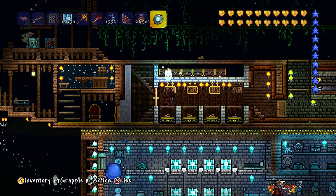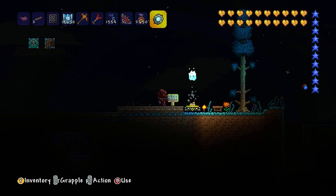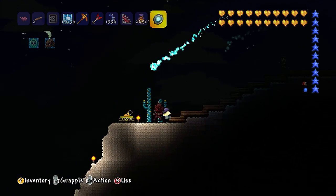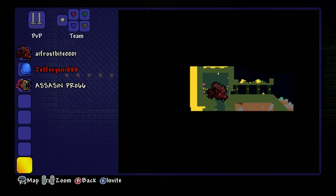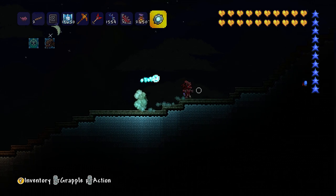So the first one - hollowed cave and the dungeon. All right, it says go to the left. So over here is the dungeon and the hollowed cave. That's the dungeon. I suppose the hollowed cave is just down there.